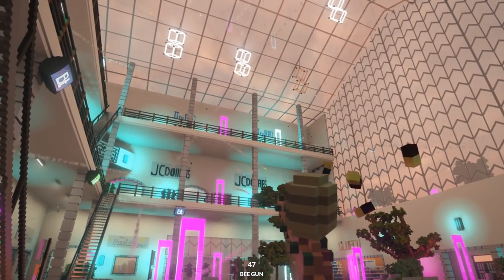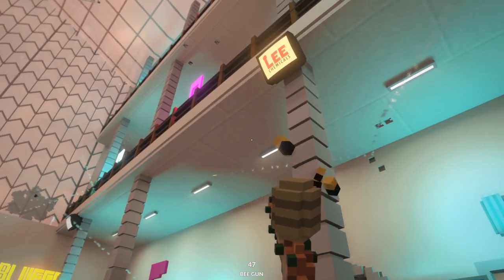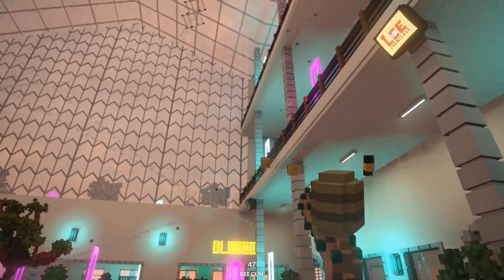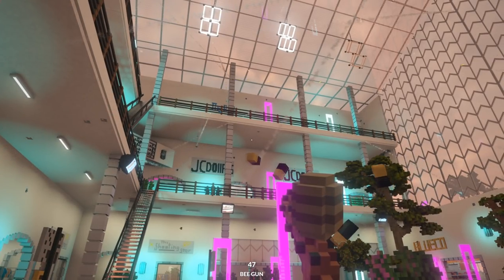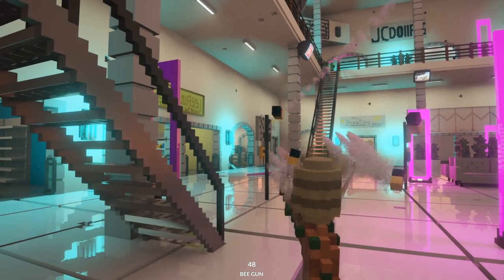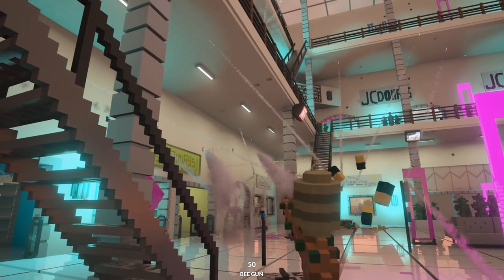There's also a mode to make them explode whenever they hit stuff. This is what Komodo does — he gets over ambitious and decides to try to do this in a mall and it lags everything out. Can we make the mall come down with just bees? This is going to be bad. I apologize that this is laggy, but this wouldn't be a Teardown episode if I didn't completely lag everything out.